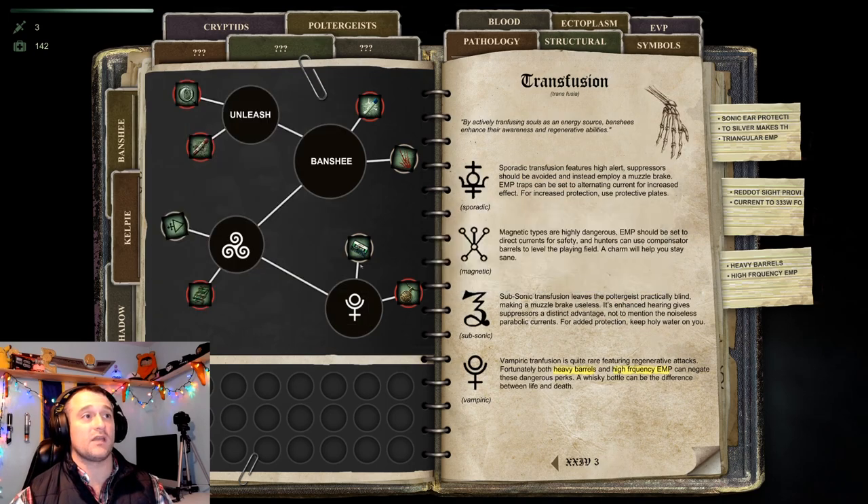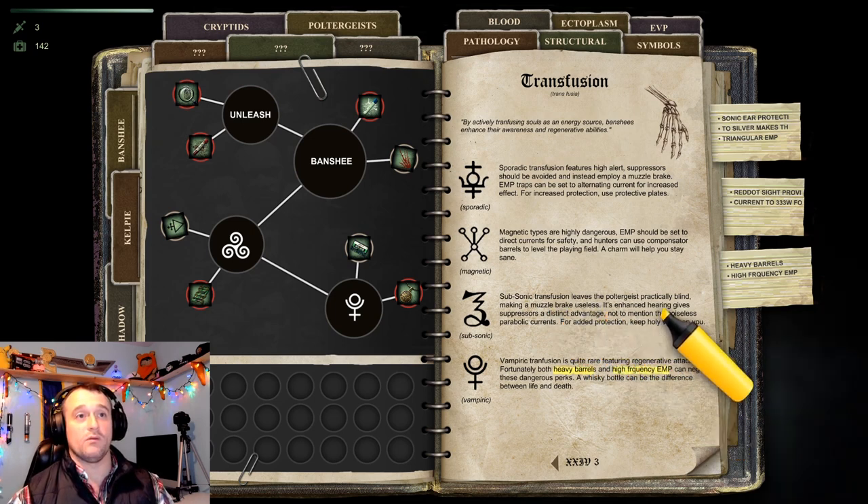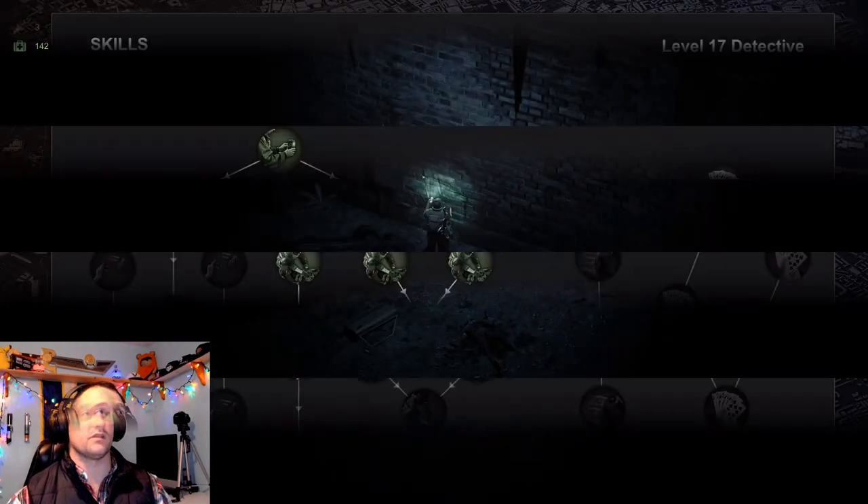Let's go over here. The second part is this symbol, which says high frequency EMP. This one would be parabolic currents, this one would be direct current, and this one would be alternating current.